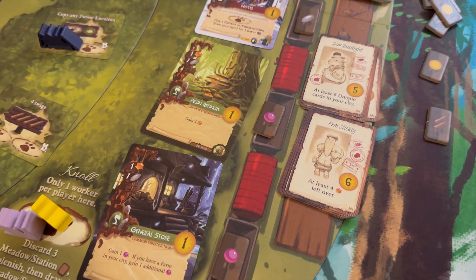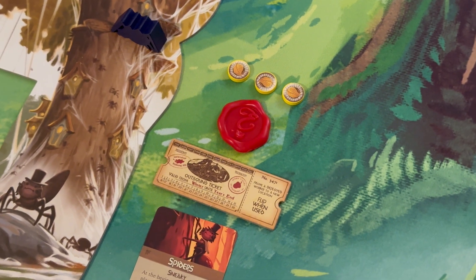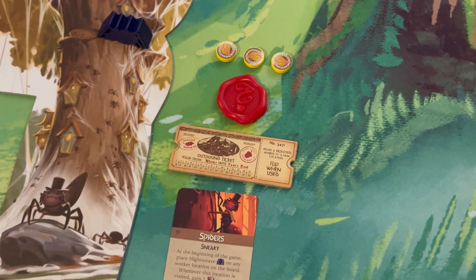The visitor cards are a fun challenge — you can pick them up before you achieve the requirement, which I really liked. The artwork is super cute and the names are adorable and thematic. With the New Leaf expansion you also get a train ticket, usable twice during the game. It lets you redeploy a worker into another space, which was really satisfying. The first ticket can be used the whole game; the other can only be used from summer onward, which gives an interesting seasonal limit.